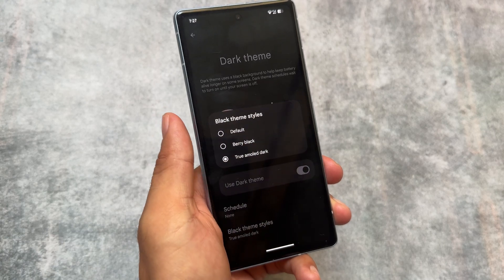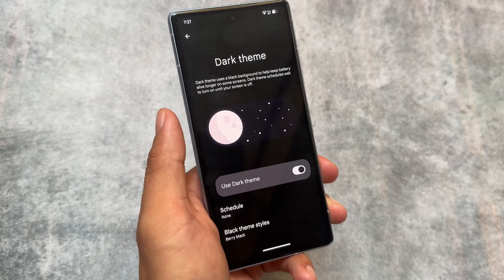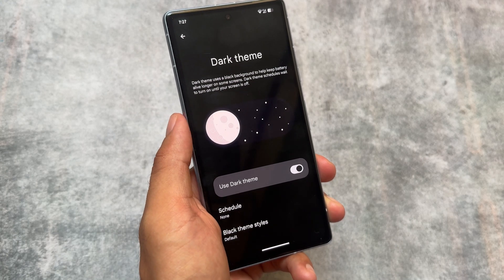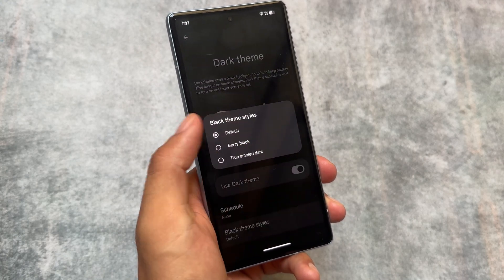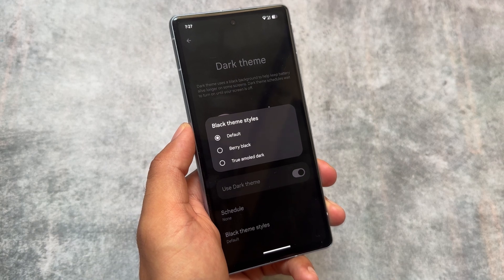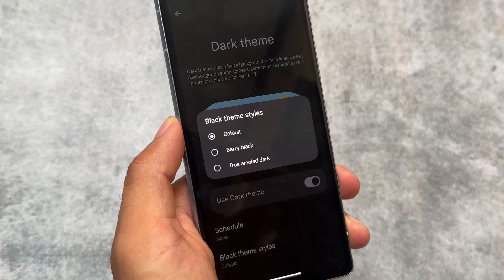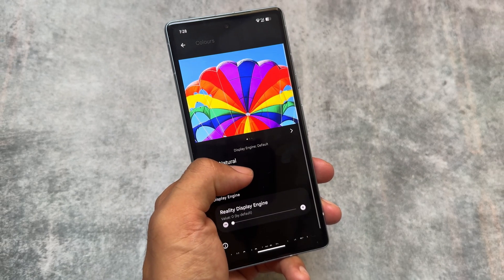Of course some things depend on which device you're using. The dark theme also has some built-in theming options — the default is the dark one, but you also have the option to choose between berry black and true AMOLED dark, basically some pitch black theme options.